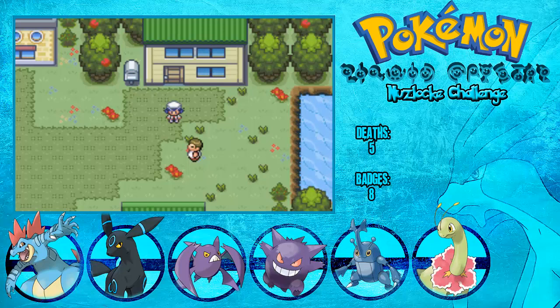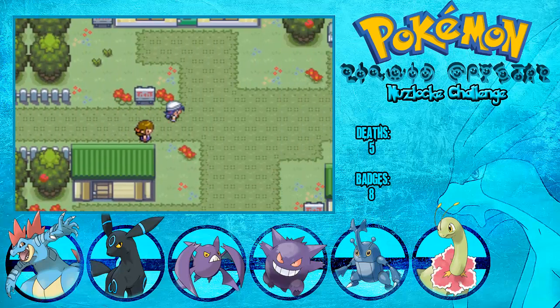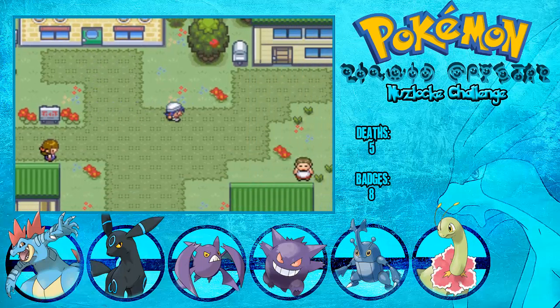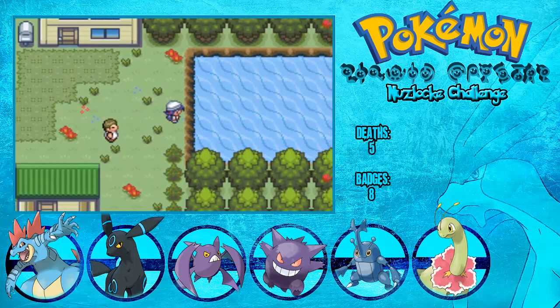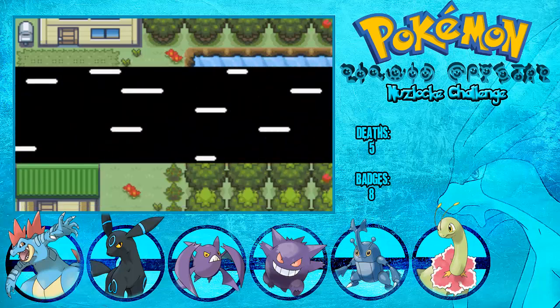Hey guys, this is the Battle Productions, and welcome to another episode of Pokemon the Good Crystal, the Nuzlocke Challenge. In the last episode, we went through Route 45 or something, got back to Newbark Town, got the Master Ball from Elm, and got a useless expansion pack from our mom, even though we already came with it at the beginning of the game. In this episode we're gonna be heading towards the Pokemon League, so let's go Crocs, we got this buddy.